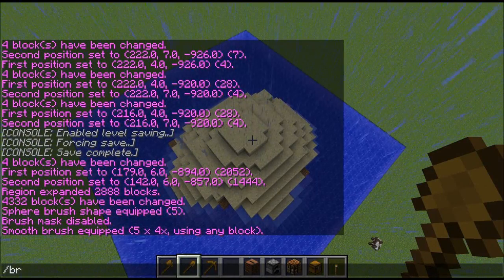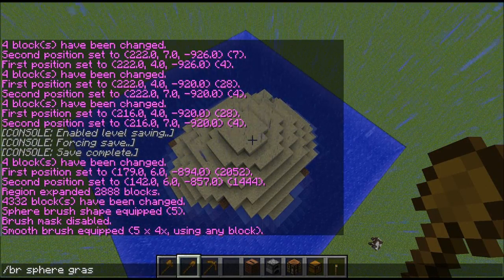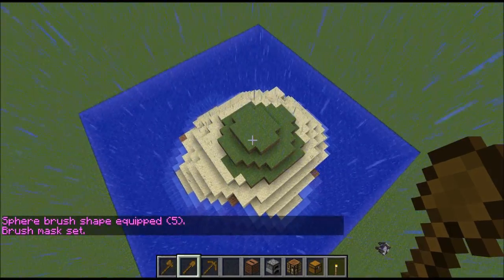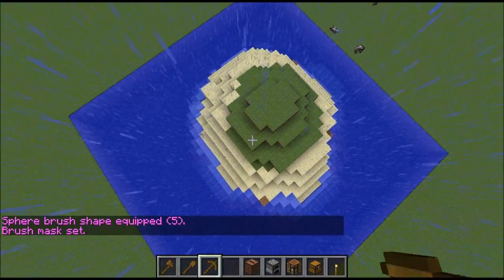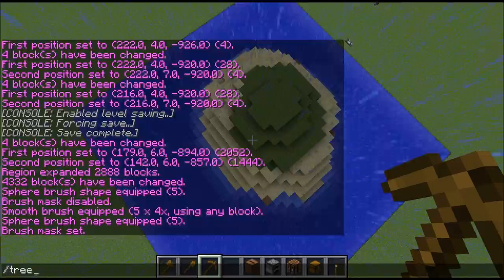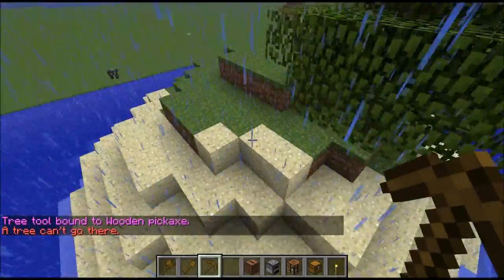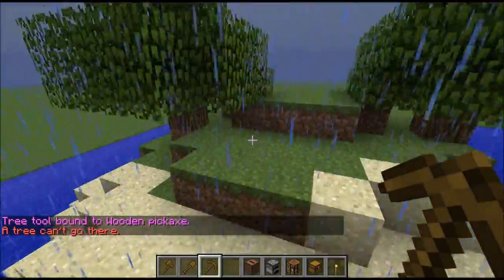Then go back here — Beosphere, grass, five. Mask: sand. Make the top of the island grass. Go back to this one — slash tree. Then add a tree or two simply by clicking the ground with the tool.